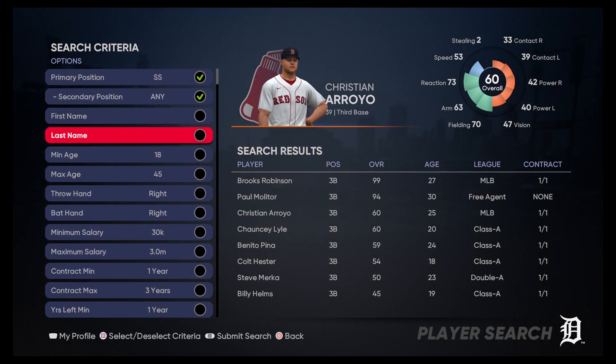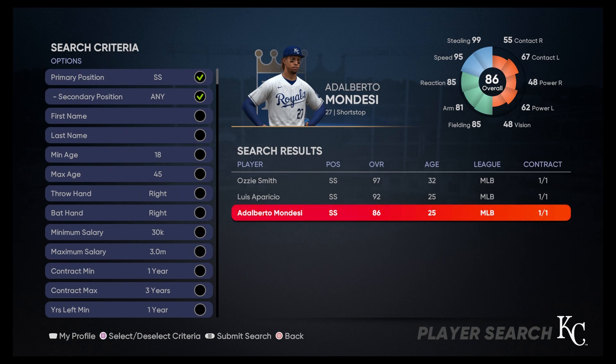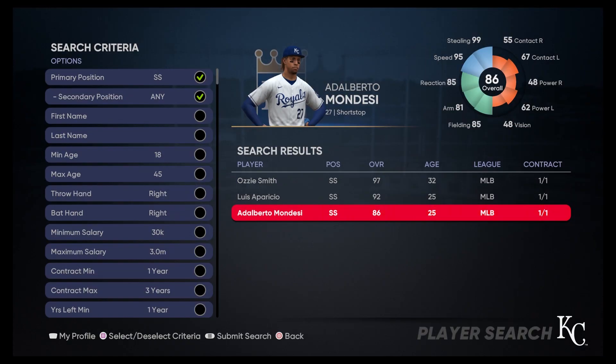Let's search for shortstops and put the minimum back up to 80. We've got Luis Aparicio, Ozzie Smith, and Alderberto Mondesi. Mondesi's going to be our guy — he's got an 83 bunt, some good speed, and 95 to 99 ratings that are really going to help us out.